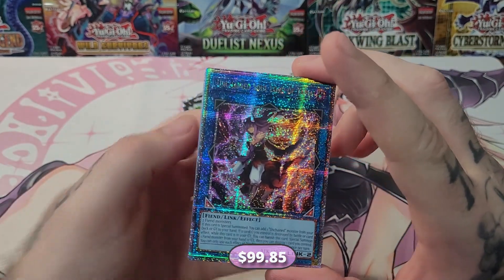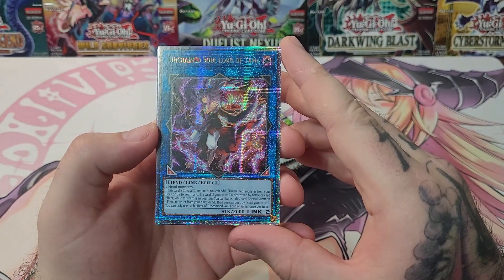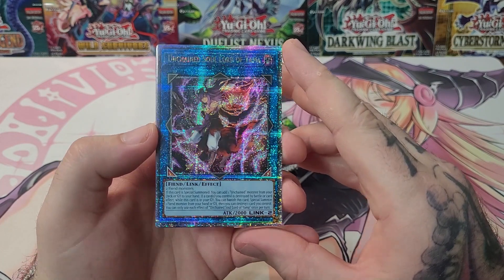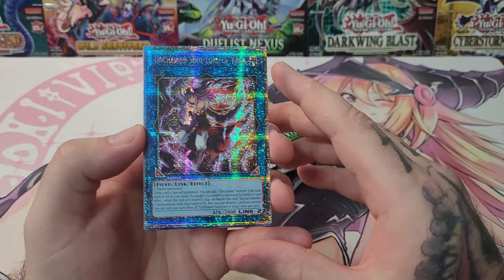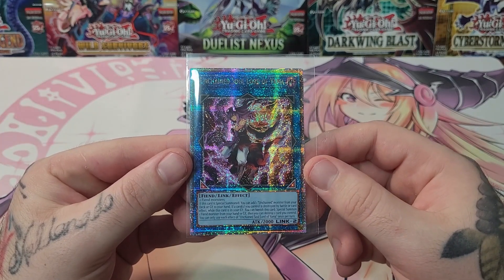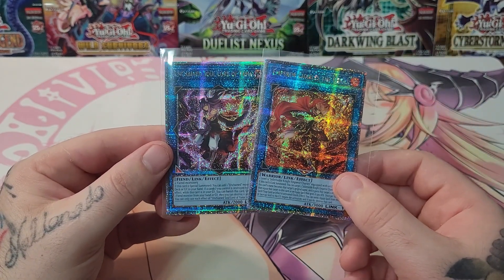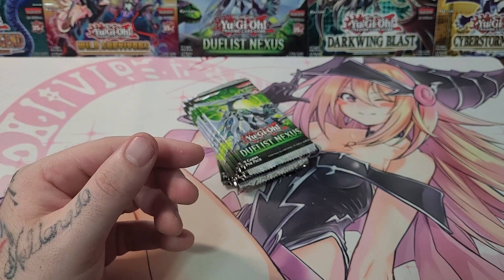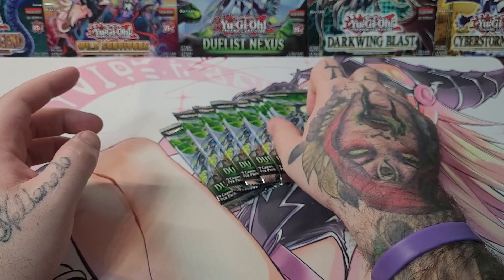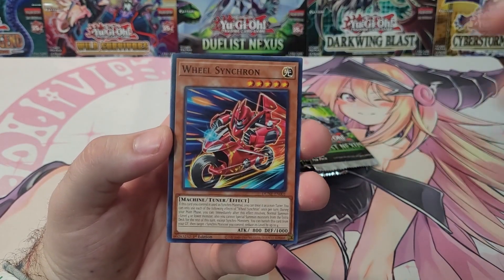We got two QCRs in the same video — Unchained Soul Lord of Yama! Let me back up so you guys can see this. This looks really good, I can't believe we got two. It's only supposed to be three or four per case. This is the best one, man — another one, and it's an Unchained card so people around me might actually want it. The first one is one of the Infernoble cards. What a redemption! I've been talking so much smack about this set lately and I think the set heard me. We got double QCRs — Signs of Testina, Synchro Force Pack — keep moving forward.